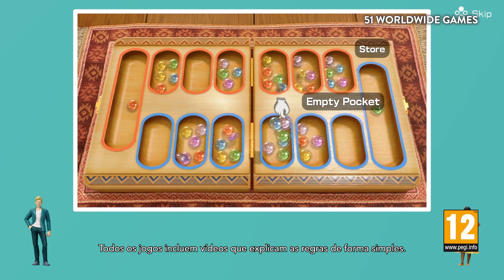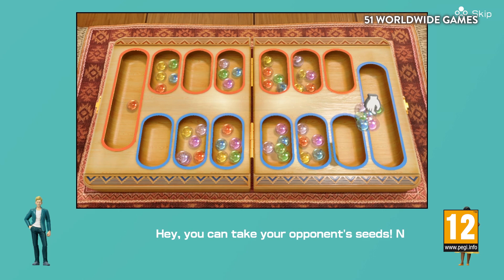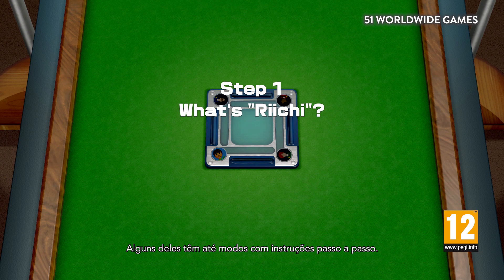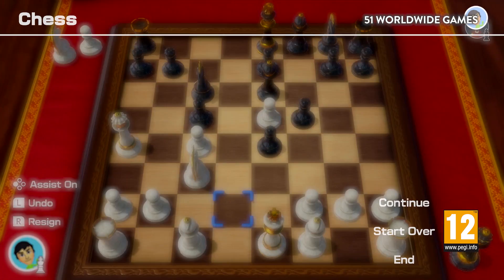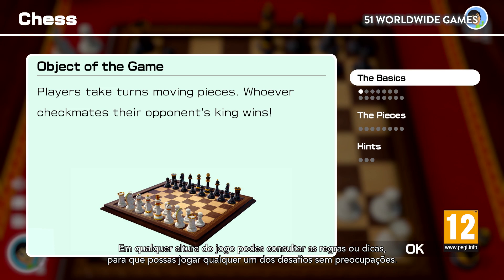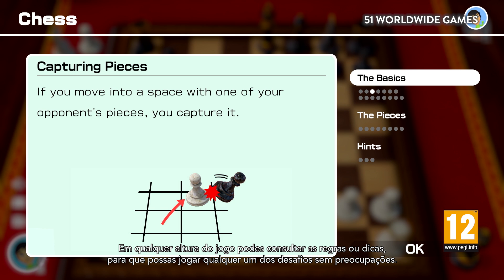Each game has a video that explains the rules in an easy-to-understand format — you can even take your opponent's seat. Some games even have modes that walk you through the rules step by step. You can also look up rules or hints during play, letting you dive right into unfamiliar games without worry.